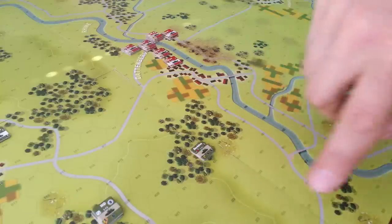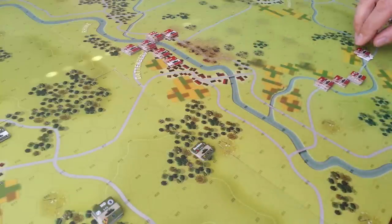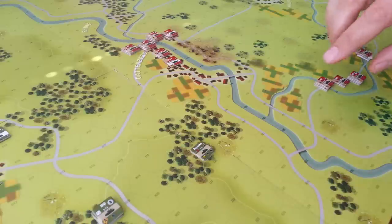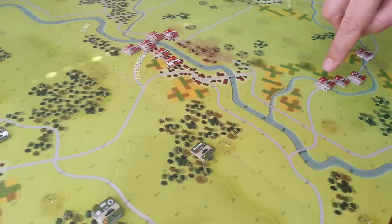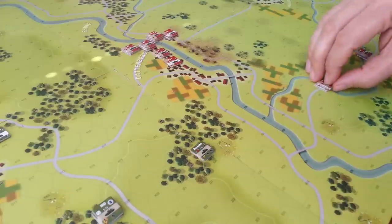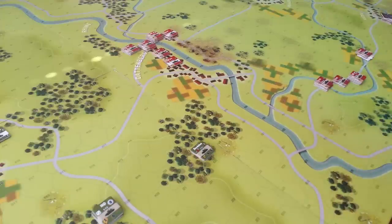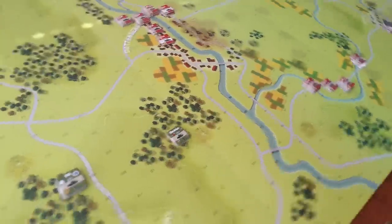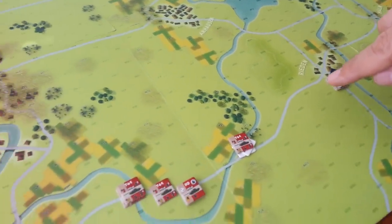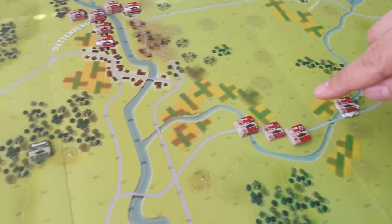Down in the south section of the map, the 143rd took a bit of a beating crossing the river — approaching the bridge here, two platoons of tanks were taken out. We just pushed forward, left behind two platoons here who are disrupted and we'll keep trying to recover them, but they're now actually out of command as well — they're all the way back here. So they're out of command and disrupted.